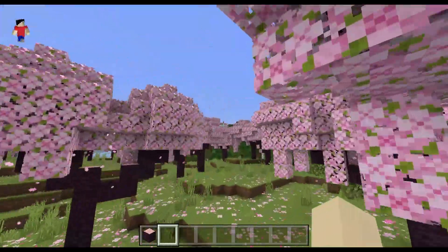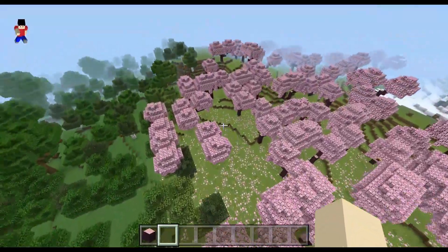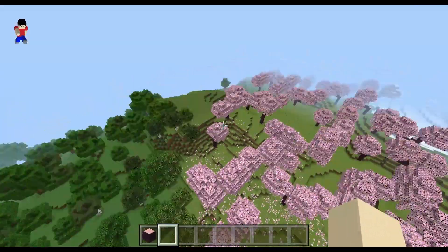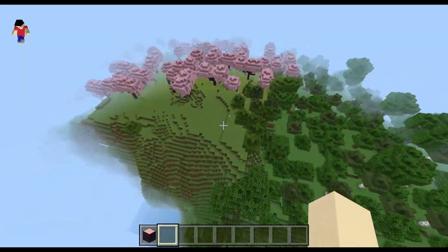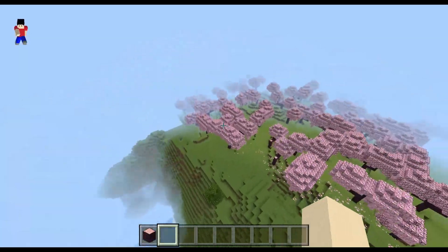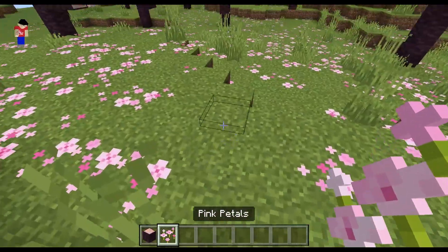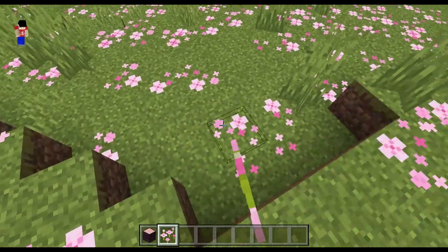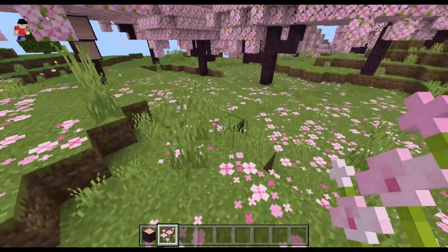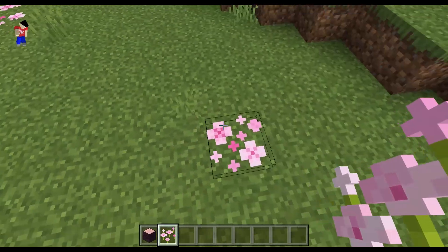Cherry Groves is a new biome that spawns mainly up high in mountains. In this biome there's a block called Pink Petals, which spawns on the ground. You can place more than one — up to four of them in a single block — and they can be used to build pretty cool things.